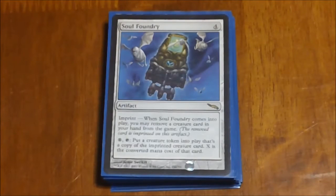Soul Foundry is kind of a hit or miss — it's on the cut board since there are a couple other cards in here that pretty much serve the same purpose. You have to take a card out of your hand and exile it, which is why it's probably going to get cut. But you imprint the card onto it, then pay the mana cost of that creature, tap this, and you put a copy out as a token. The nice thing is these tokens stay in play where things like Mimic Vat go away at end of turn.